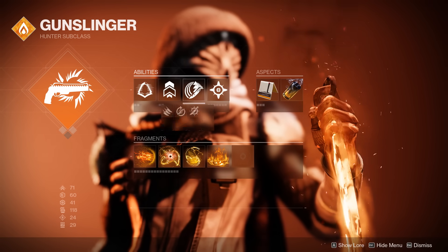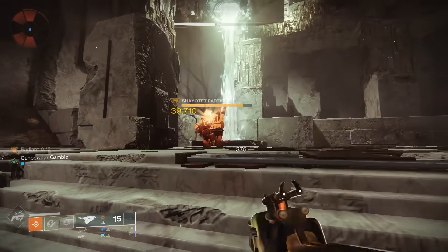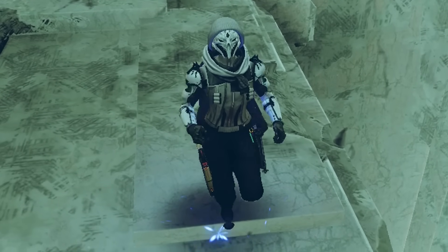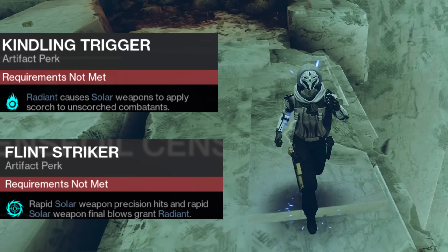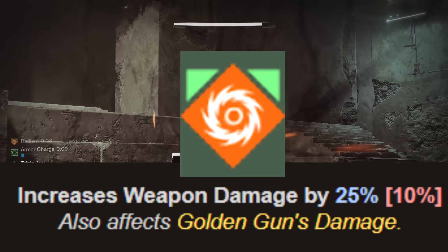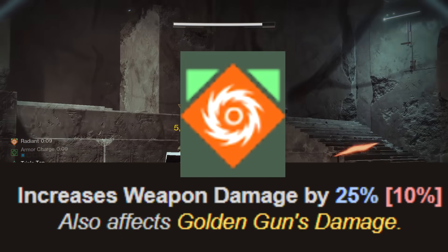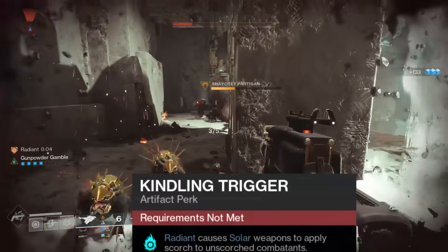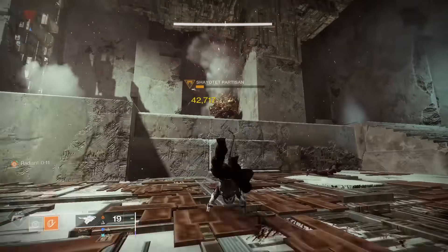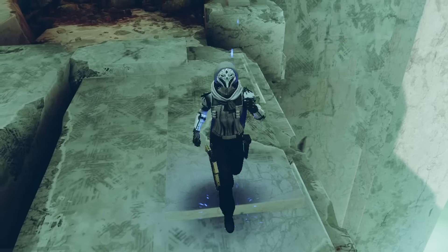The first way we can create ignitions is with our weighted throwing knife. When you throw this knife at a scorched enemy, it ignites instantly. We can scorch enemies with our solar grenades, but the best way to apply scorch this season is with these two artifact perks. Flintstriker gives you Radiant — a 25% universal weapon damage bonus — for landing rapid solar weapon precision hits. While you're Radiant, your solar weapons apply scorch to targets thanks to Kindling Trigger. It is very easy to maintain Radiant and scorch rounds while using these artifact perks.